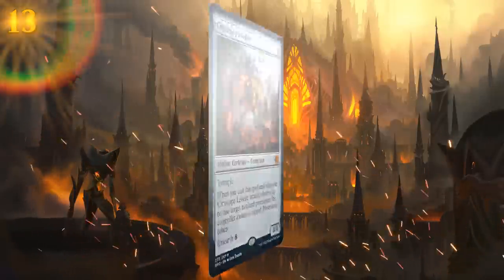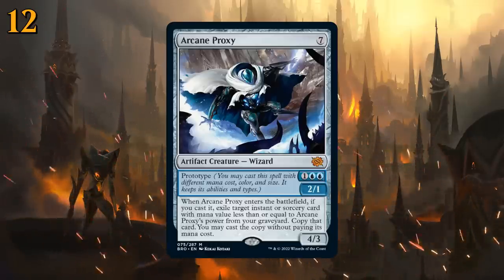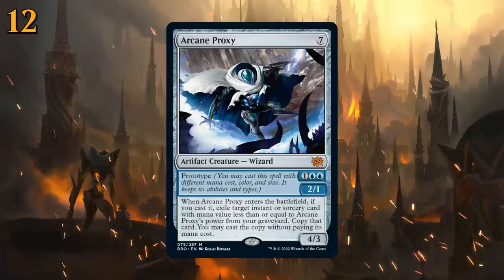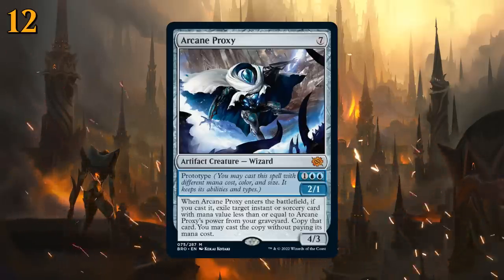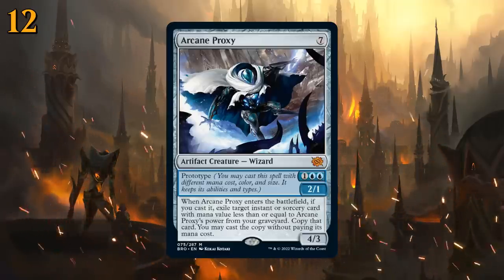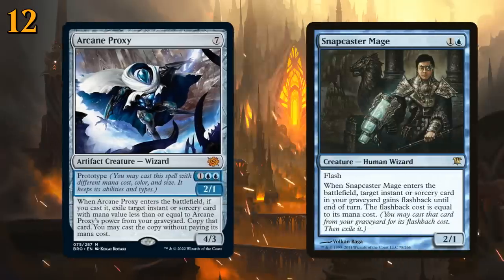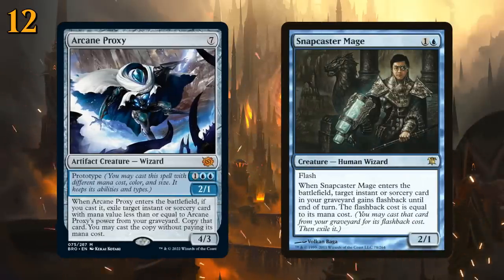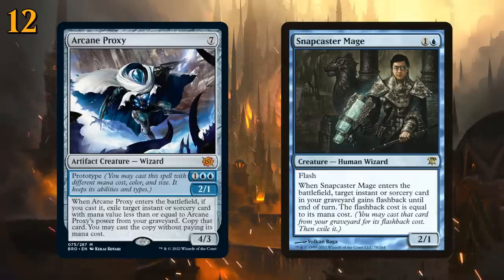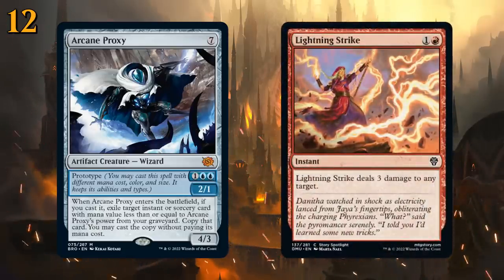At number 12 there's Arcane Proxy — seven mana for a 4/3, but it also has Prototype so we can cast it for three mana as a 2/1. When the proxy enters the battlefield, if cast, exile target instant or sorcery card with mana value less than or equal to the proxy's power from your graveyard, copy it, and cast the copy without paying its mana cost. Reminiscent of Snapcaster Mage — lacking flash and limited on what spells it can replay, but great in a blue-red burn strategy to get back a Lightning Strike and add a 2/1 to the board.